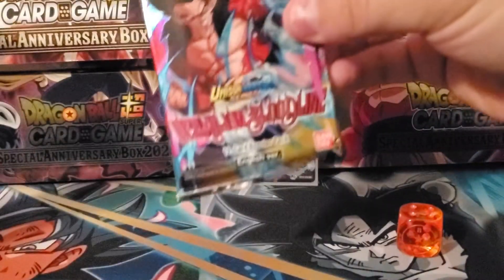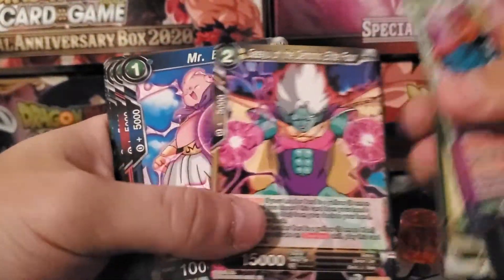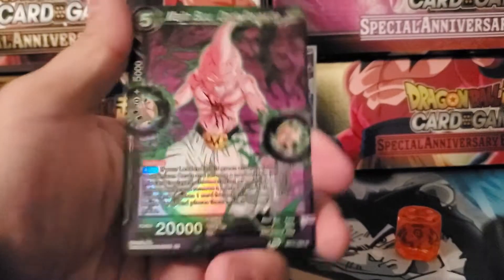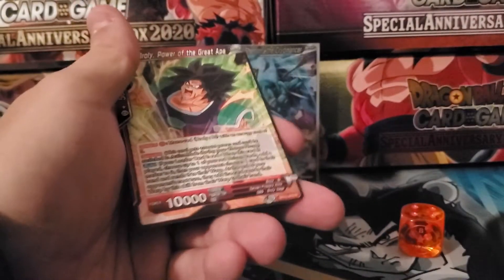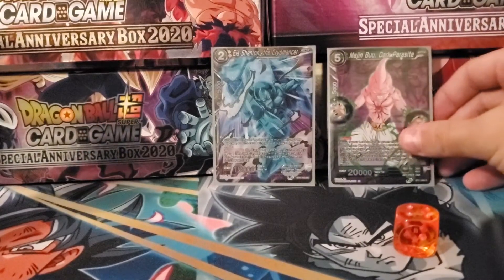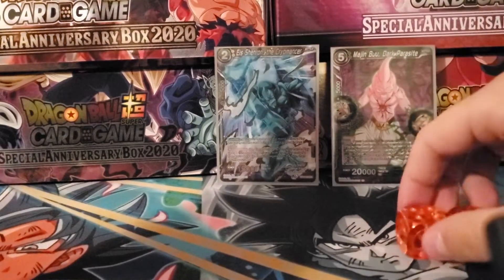And then on to the last pack from that expansion. We got Vegeta, Goku, Videl, Trunks, Gassu, Mr. Buu, Sengoku, Baby, Gotenks. I'll take it — a foil rare. We got the Majin Buu rare in foil. Looks pretty nice, honestly. And Broly — I think this is my second copy. I didn't buy any singles for it, and I didn't pull a lot in the two or three boxes that I got. But I'm actually going to sleeve up that Majin Buu. This is a set I'm glad I'm opening a lot more of.